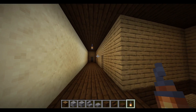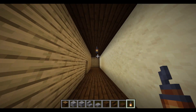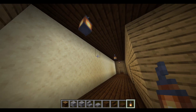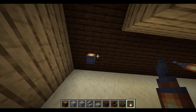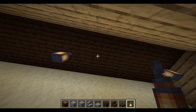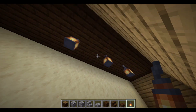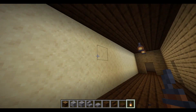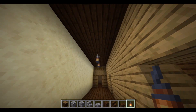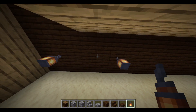Another tip I'd like to share is not to just spam torches everywhere, but to actually evenly space your lighting. That way, everything looks smooth and nice. For example, each of these lamps has five blocks between them. If I just put one over here and then had nothing there, that's kind of weird and it doesn't really match up. So always want to make sure that you keep your things in order.